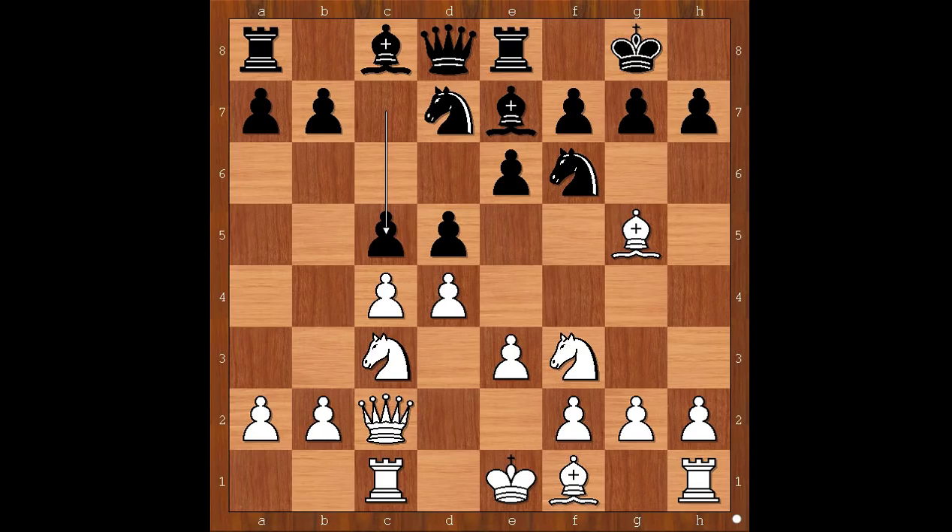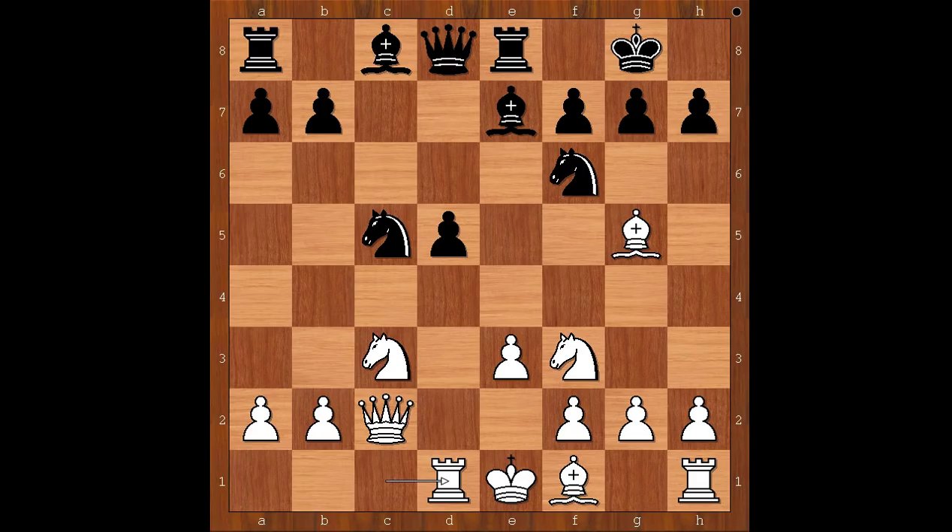It makes sense to open the files because white did not castle and white must be very careful. Reti played c takes on d5, e takes on d5, d takes on c5, knight takes on c5, rook to d1 — lining the rook with the black queen — queen to a5, bishop to b5 attacking the rook, rook to d8.